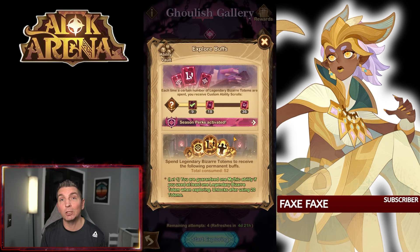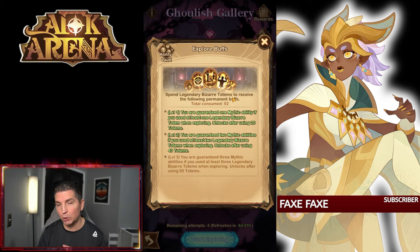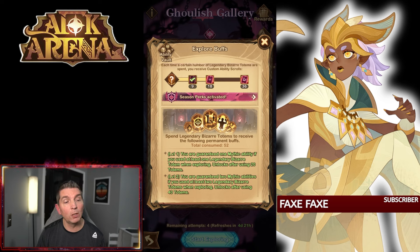With the expiration buff there's a way to ensure you get a plus two collection. There's also a way, if you're adding additional cards, to build these out. As you get further into AFK Arena there's level one, level two, and level three for the exploration buffs. We're going to break these down — let's hop over and take a look at the guide and break out this ghoulish gallery.